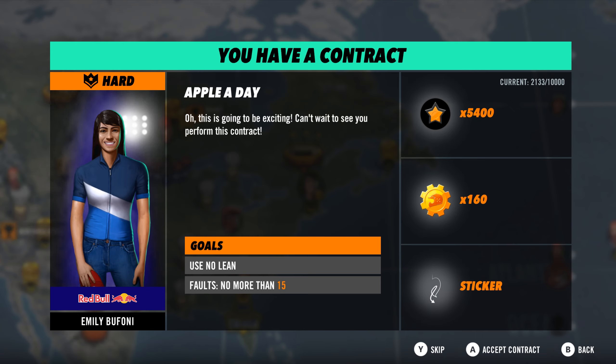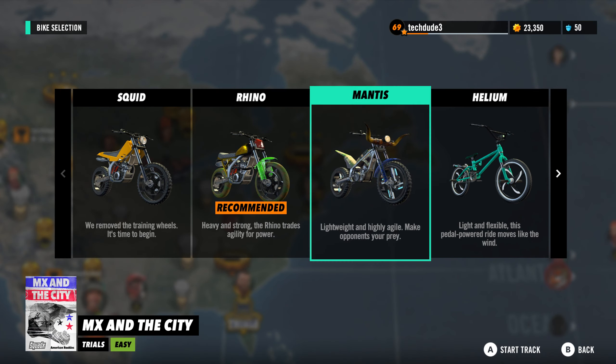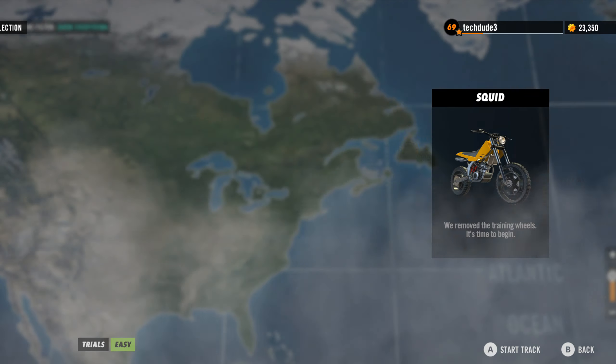Welcome back to another episode of Trials Rising. Today we're looking at the Apple a Day contract on the MX in the City map. It's a hard contract and the goals are to use no lean, you get 15 faults, and as a reward you get 5,000 stars, 160 gears, and a cool sticker. Let's use the Mantis for this contract.